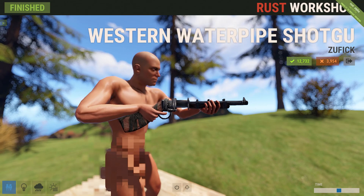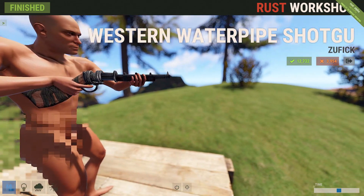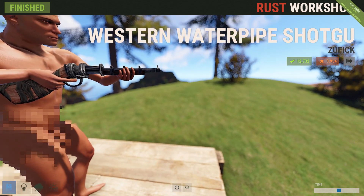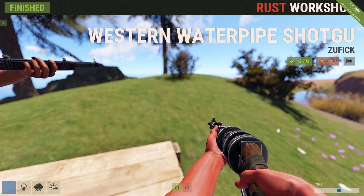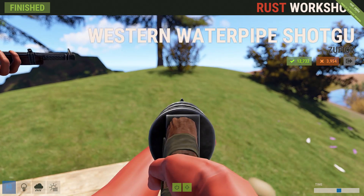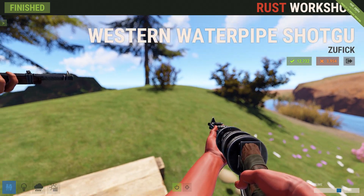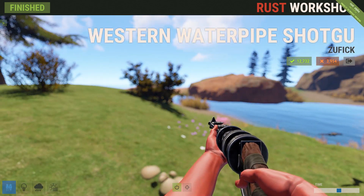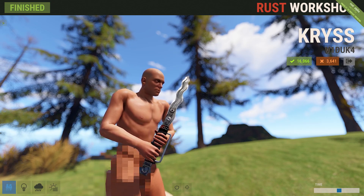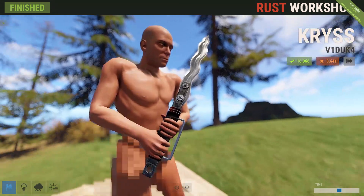For those of you looking for cowboy-esque weapon skins, we've got the western water pipe shotgun. Everyone loves the water pipe — it's a nice early game weapon. This skin got 12,000 upvotes, so it was definitely very popular. It's actually a pretty nice looking water pipe; I like the colors of it all together. There is another water pipe skin added this week which is the one I picked up, but I'm biased to the rust punk stuff. This is definitely a nice little water pipe worth picking up.